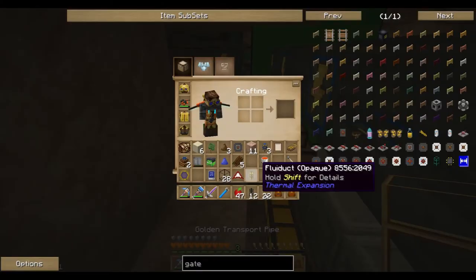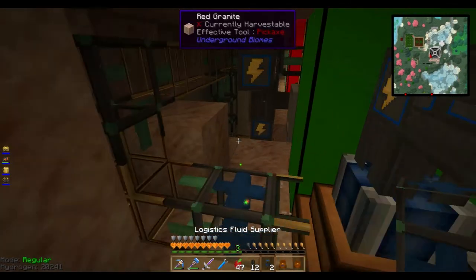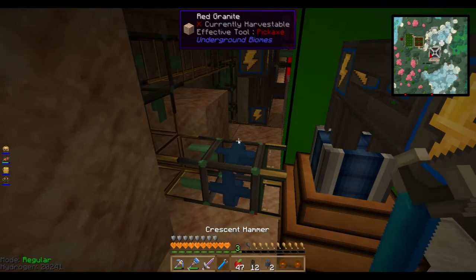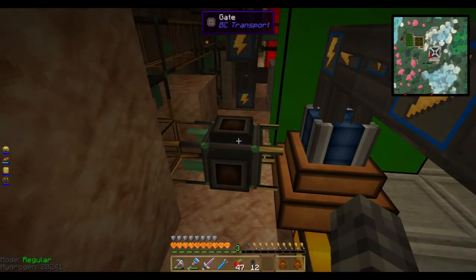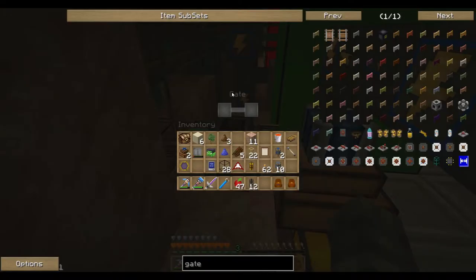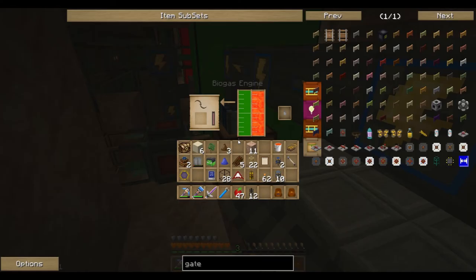A gate will do the trick and I'll show you how they work. I had to take this apart because I had one minor error to correct. Let's reconfigure this to keep 10,000 lava in the tank. Gates — this is a basic gate, the next tier of BuildCraft sophistication I've never actually used. What this thing says is: given a condition, do something. So fluid in tank, give it a redstone signal.